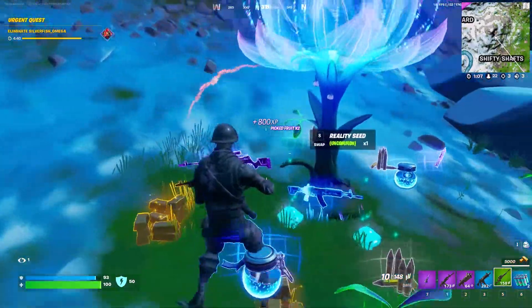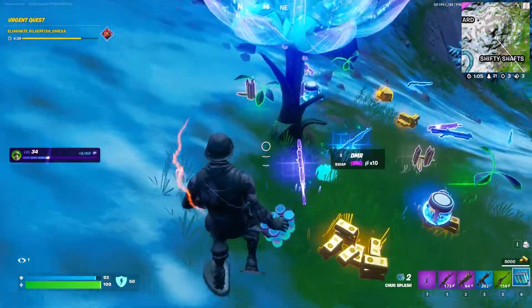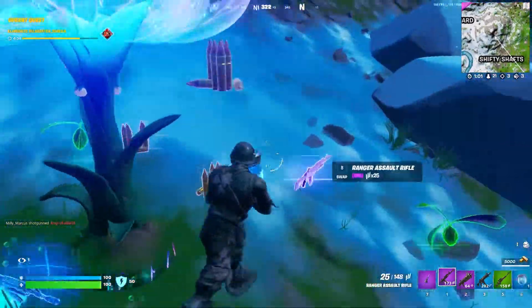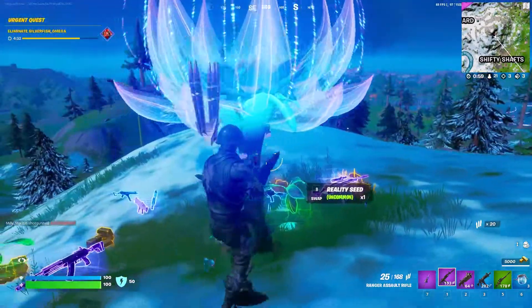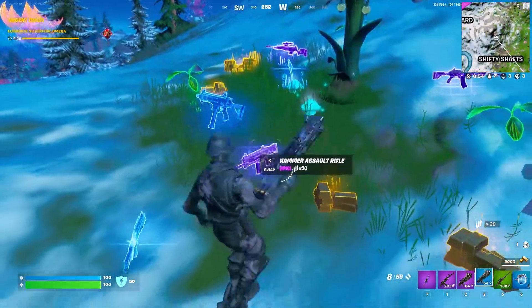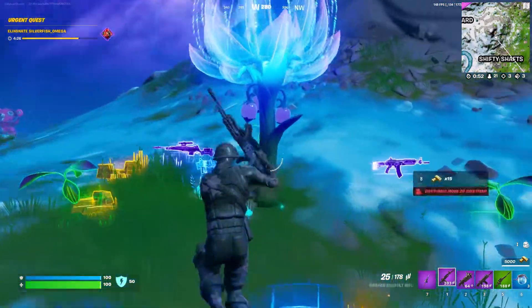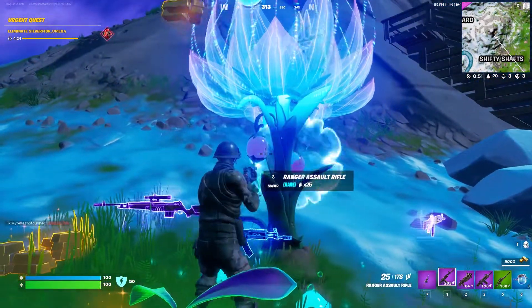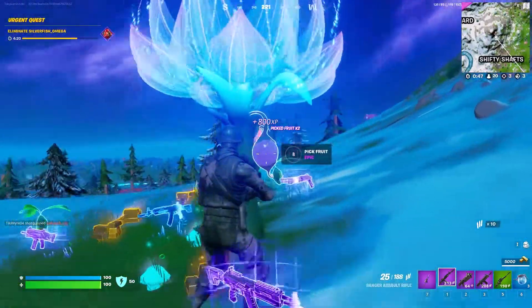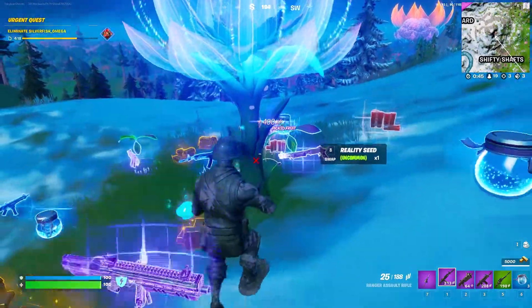Number one — this is the craziest trick by far. You can make a tree's fruit regrow by using two chug splashes or a shield keg, a chug cannon, slurp trucks, or slurp barrels. Basically any slurp liquid is going to make the fruit regrow. This speeds up the timer on your reality tree and makes them grow back right away — two chug splashes or a keg will make it come right back.